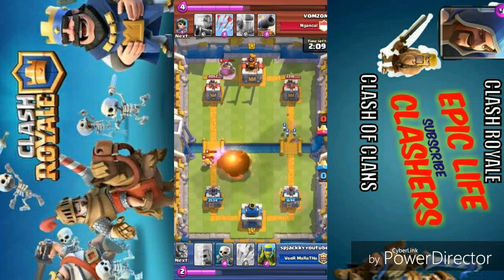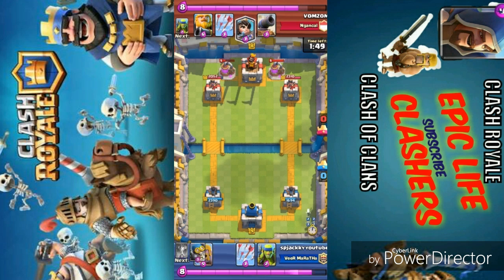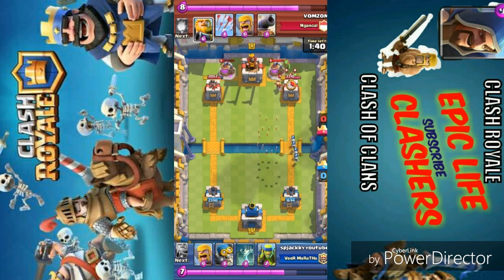From the first few seconds I thought he might be having a Minion Horde so I didn't use my Arrows on that Princess. Now placing another Elixir Pump — these Elixir Pumps are good but if they only produce one Elixir that is a waste of five Elixir. Placing the Princess from the back, thinking he doesn't have Arrows. Placing Spear Goblins to take care of the melee Goblins. So I place my Arrows — going to take down the Princess as well as the small units.